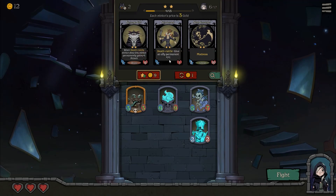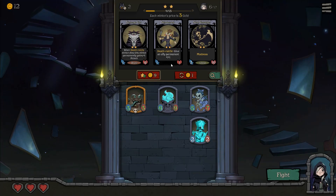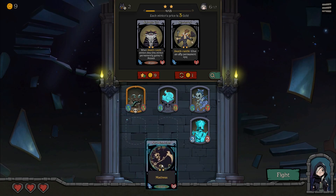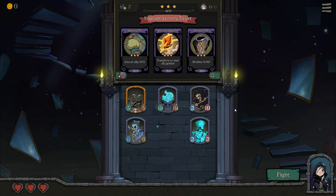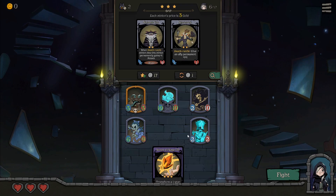Scarecrow gives any ally permanent one-one. Madness is good — 10 health. Madness, also known as lunacy, increases the number of times they attack; each madness is an extra attack on their turn. Scarecrow doesn't really mesh with the strategy though he does give permanent buffs. I think I'll go with the Snow Statue, and let's level up again — three-three, transform one ally to golden, or all allies plus two. I'm going to golden somebody.